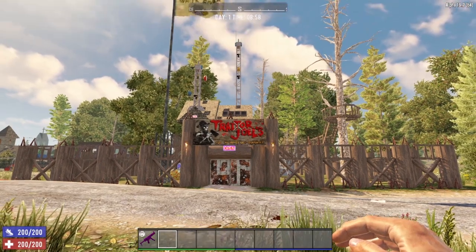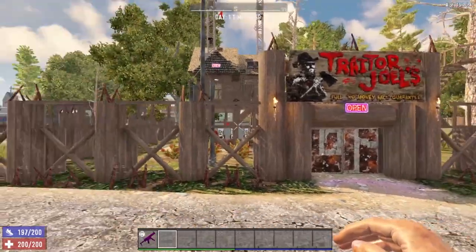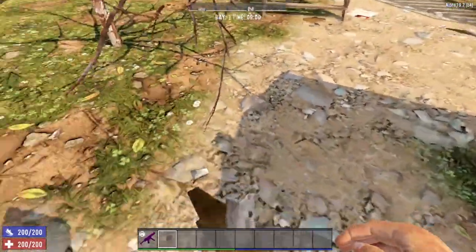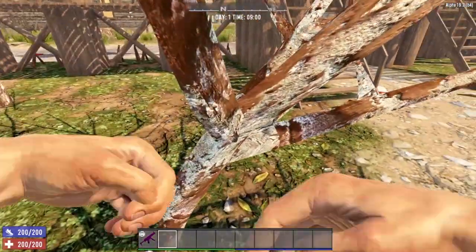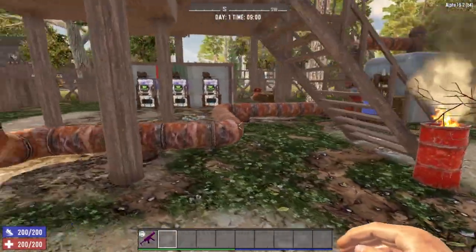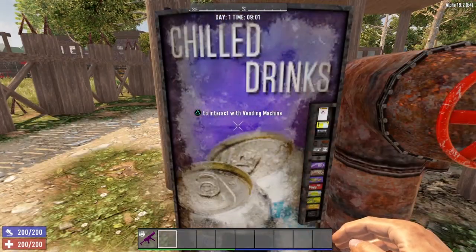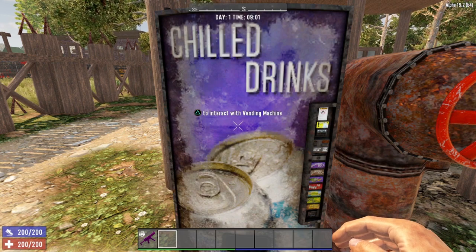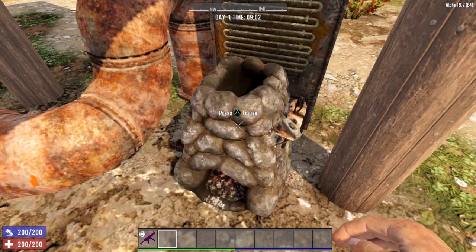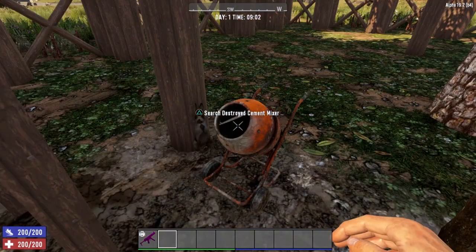Let's start with Trader Joel. His compound is actually pretty cool — he lives in this treehouse kind of structure. If you come across this building, you know you're dealing with Trader Joel. One important thing to keep in mind: trader compounds are 100% protected — everything in the POI area is protected and cannot be destroyed. All trader compounds have a working vending machine that resets every single day and is a great source of food, drink, and candies. Traders also have access to crafting stations, though most of the time you'll come across destroyed ones.